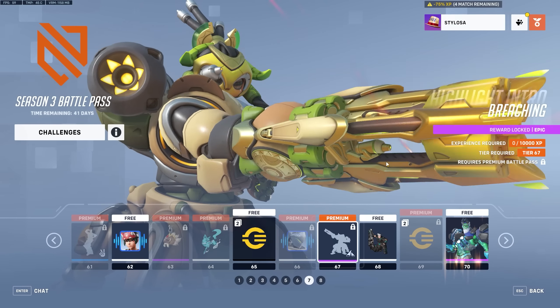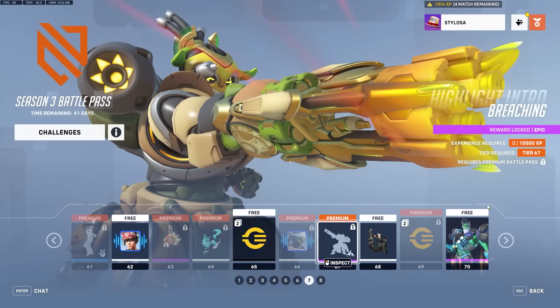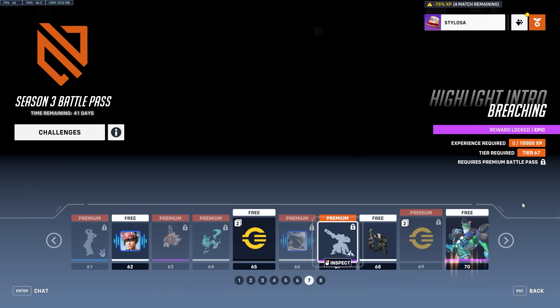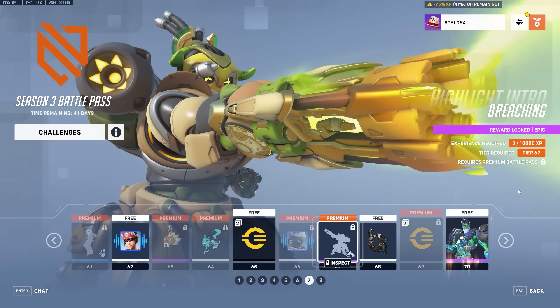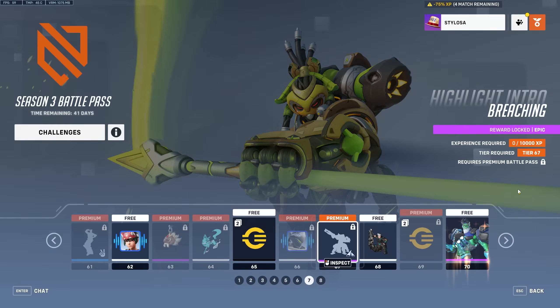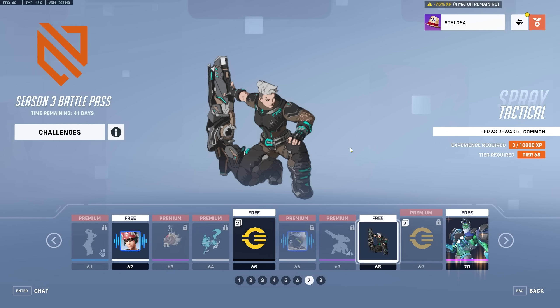Then there's a highlight intro, and I like this — it's using her new javelin because she doesn't have any highlight intros using her new stuff. She's got the one where she's the goalkeeper saving balls using Halt, but obviously she doesn't have that ability anymore. So I think this is cool. It's just kind of forgettable like most of the stuff in the battle pass, although the skins are much better this time around. Actually, I really do kind of like that — the style is really nice.